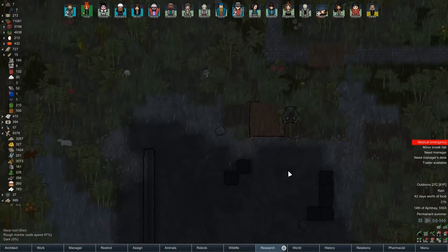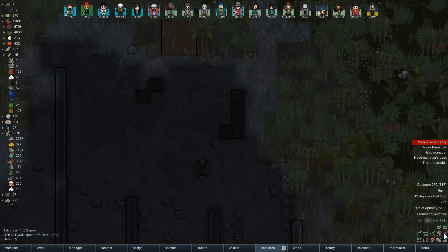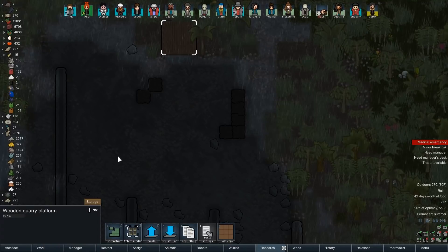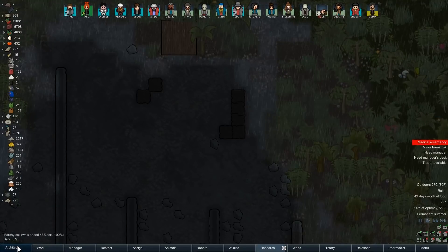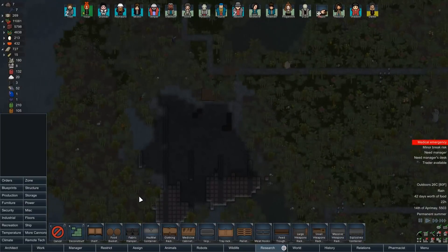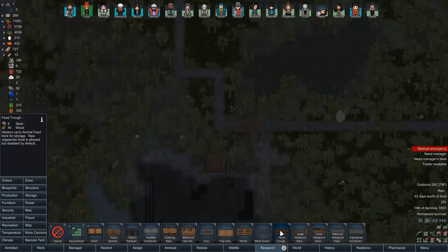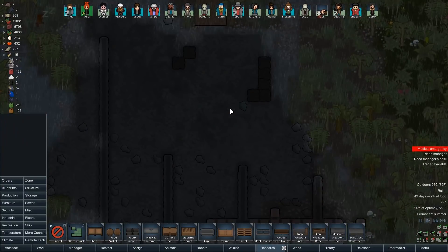Down here we have a quarry - well, in theory. I see the quarry platform and I assume it can hold quarry stuff. Did the quarry not work - did it fall down because I put it over thin roof? Oh, you can make a feed trowel for animal feed - that's new as well.